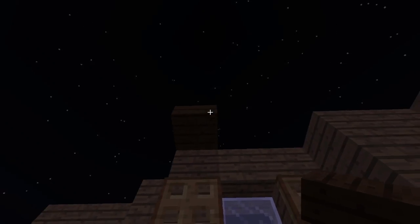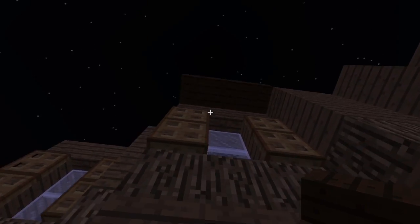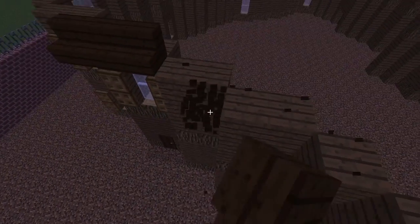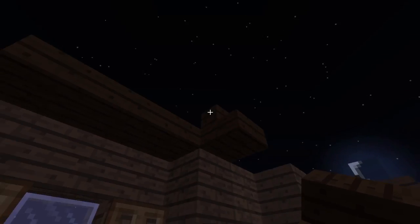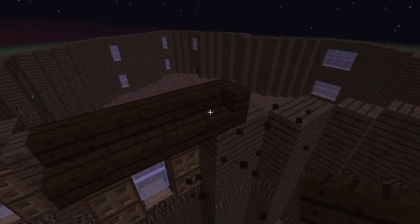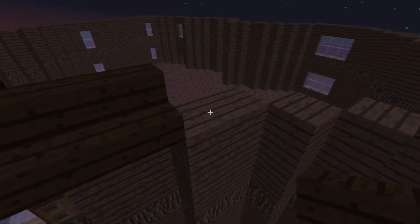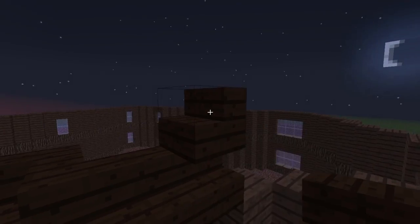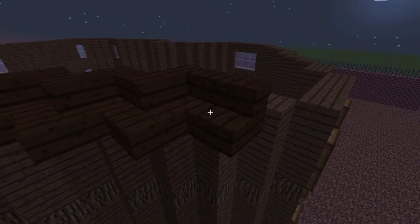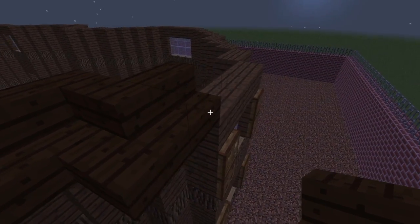For the roof, get some dark oak wood stairs or whatever stair you'd like and basically just create an overhang - one block outwards like that. Connect them in the middle and create that shape. Go around the whole roof just doing this sort of pattern.